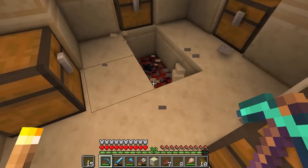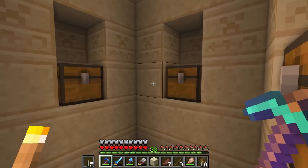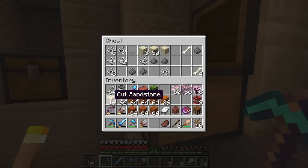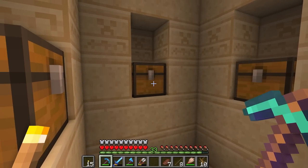Let's just rip up this floor first, because this TNT is a little bit concerning. Please let one of these chests have a saddle in it. We got thorns. I mean, I guess that's good. A diamond. Some gold. My inventory's getting a little bit full now, and still no saddle.